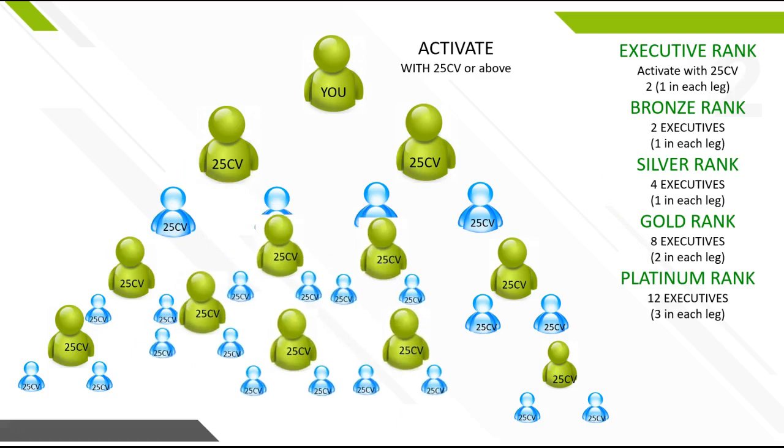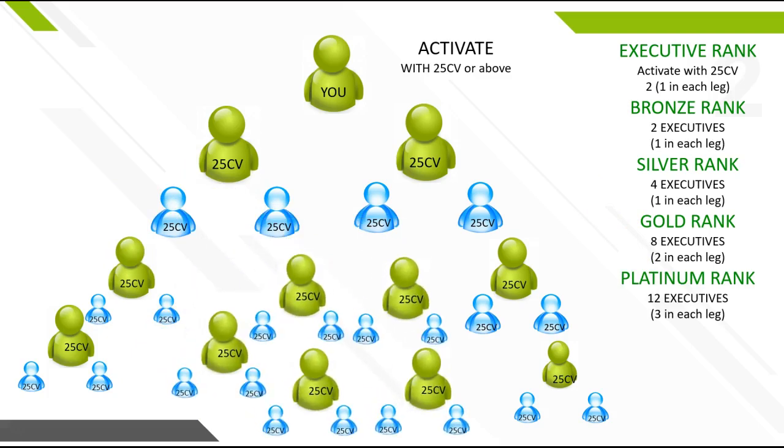Now you're going to continue to build your team — you're going massive. In order to hit platinum, you need to have three executives in each leg: three on the right and three on the left. The other executives you need can be anywhere else in your organization, to reach the total of 12. So you got six in the legs, and the other six can be anywhere in the organization, as long as you're meeting the parentheses — three on each side. Once you have 12 executives, you hit the rank of platinum.